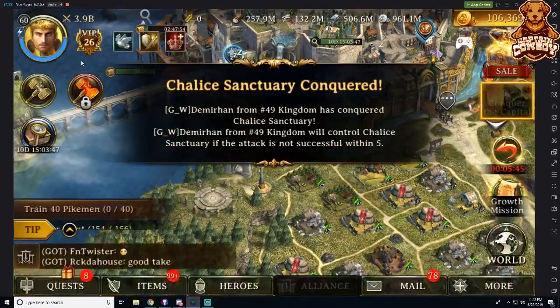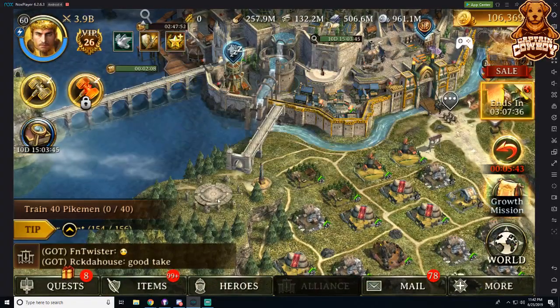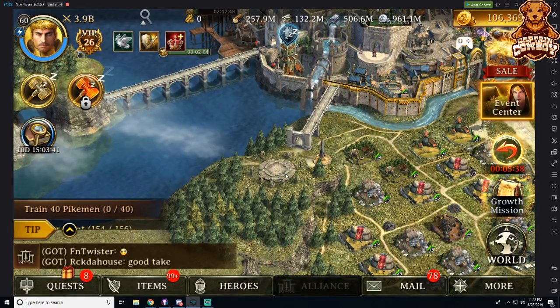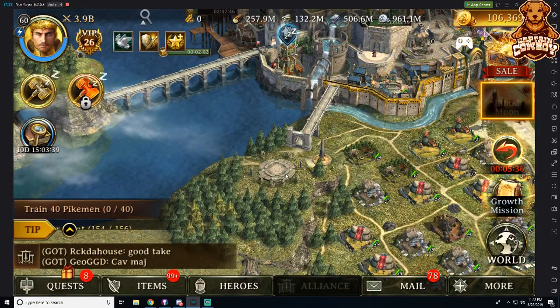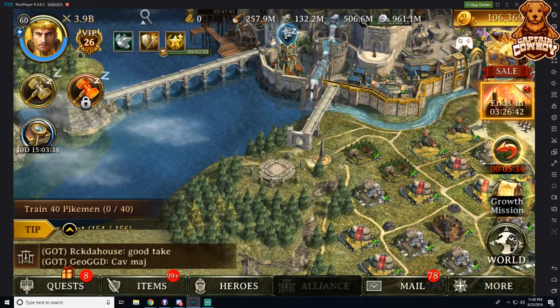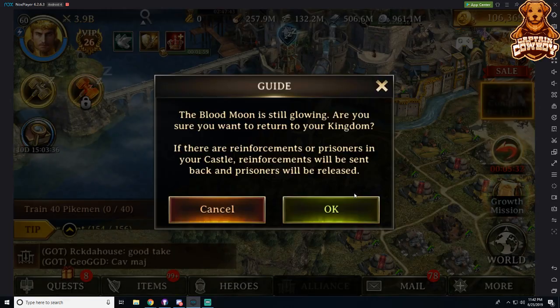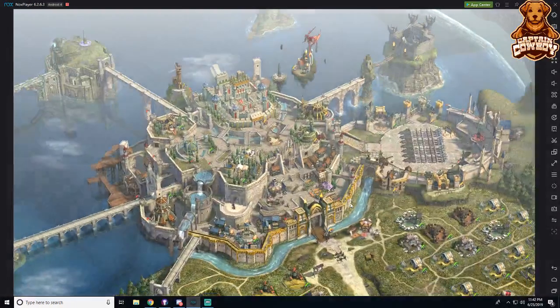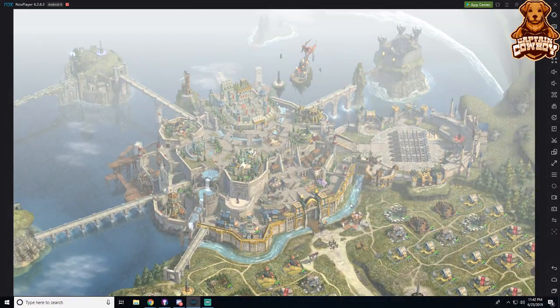I go and do Battle Royale — I try to do as many Battle Royales as I can, and not only on my account. I'll do Battle Royale on multiple farms so I can get a ton of War Coins at the end of each month. I use that on a massive amount of resources, which comes in handy for gear, upgrades, and things of that sort.